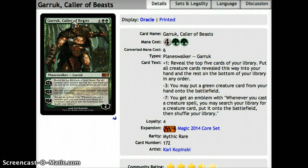Number 8, we have Garruk, Caller of Beasts — 4 and 2 green for 4 loyalty. First ability: reveal the top 5 cards of your library, put all creatures into your hand and the rest on the bottom. That's a nice ability for card advantage in green, especially in creature-heavy ramp decks where you get him out by turn 4 or 5 and get some big creatures in hand. Second ability is minus 3 — you may put a green creature card from your hand onto the battlefield. Pretty nice, especially after using his first ability, or playing a 6 or 7 drop on turn 4 or 5.